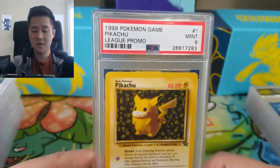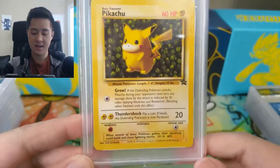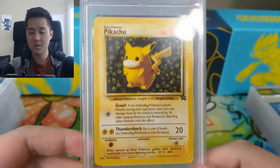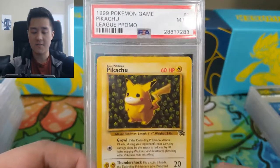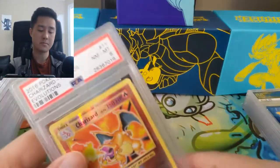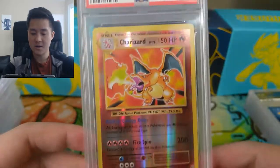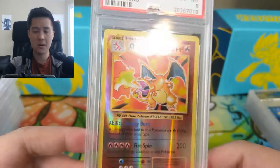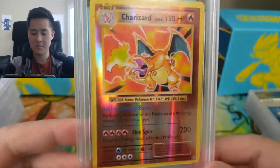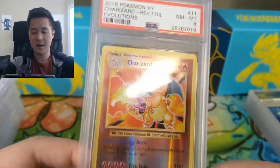This is a very old card from 1999 — it's from the Pokemon League that they ran when the game first launched. It features the Jungle Pikachu art but it's a promo you got from participating in the League, PSA 9, very cool. Then we have an Evolutions Reverse Holo Charizard — pulling a Charizard is always nice, but I find getting the reverse holo a bit more rewarding since it has a lot more shine. It's harder to grade, and this one is only a PSA 8.